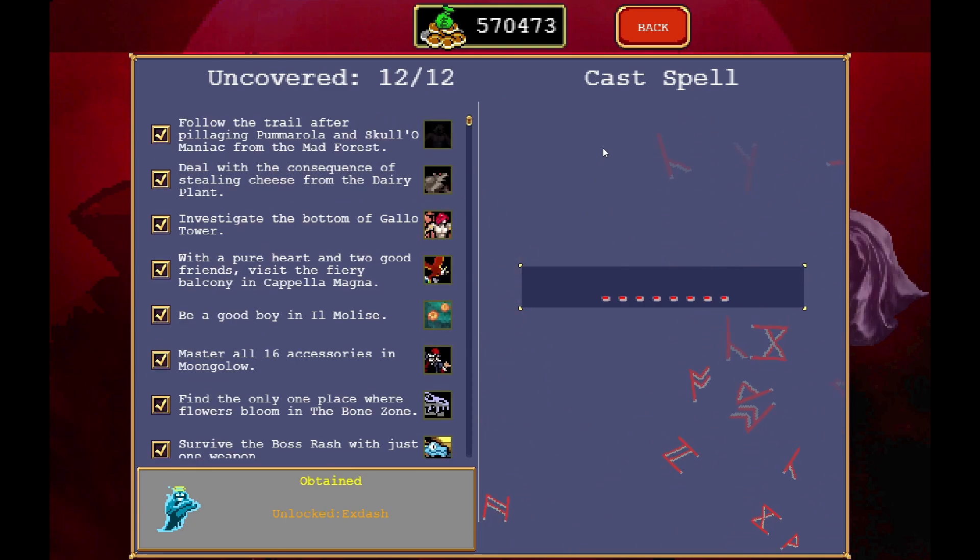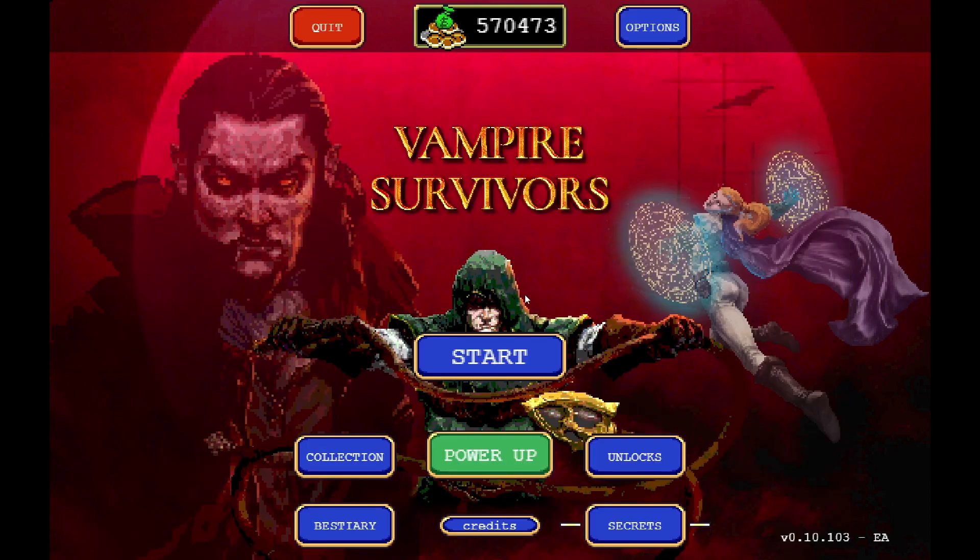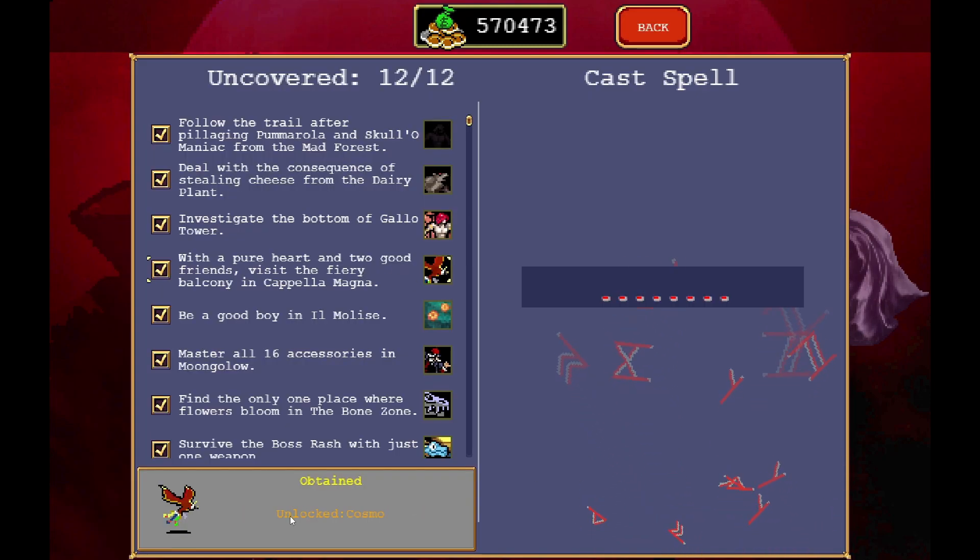There may be other secrets we don't know just yet, but there will be two new characters. The first one is Cosmos and the other one is Big Trouser. To unlock Cosmos, the secrets page says: with a pure heart and two good friends, visit the fiery balcony in Capella Magna.